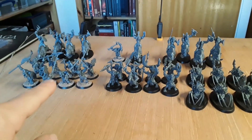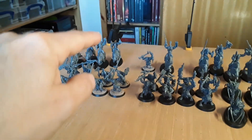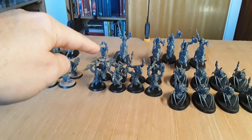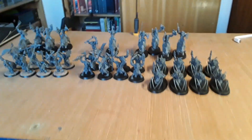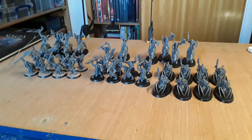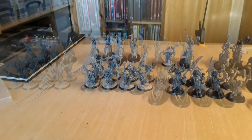So there's one mounted warriors, one point of warriors, another point of warriors - that's three, four hearth guard, five hearth guard, six, the sorcerer. The last two points are going to be goblin archers, that'll take me up to eight points. I've got a few extra bits that I built as well from the kit.